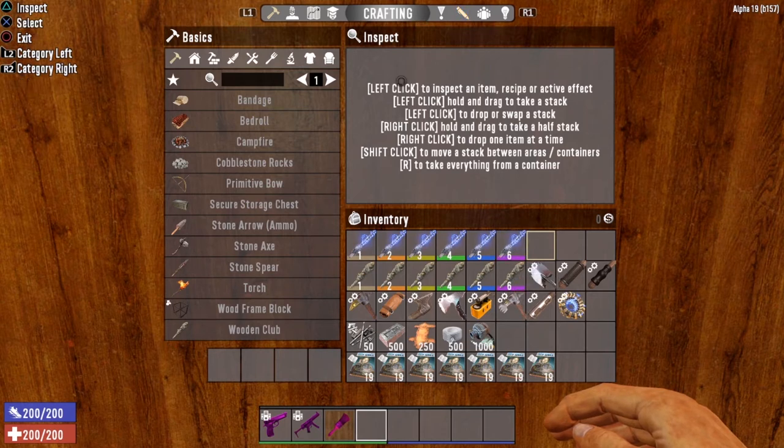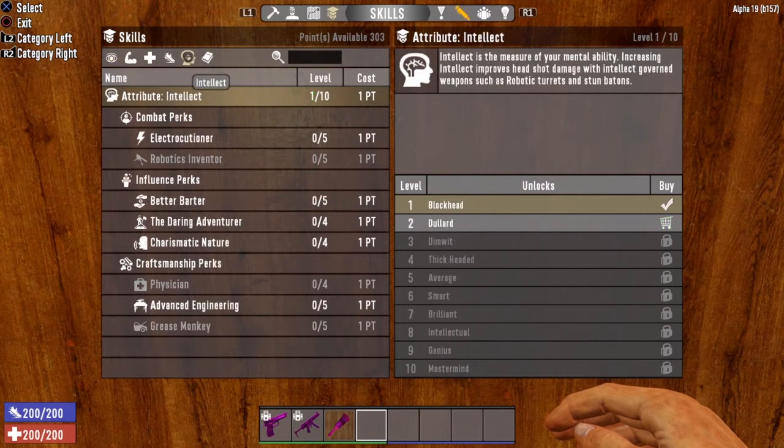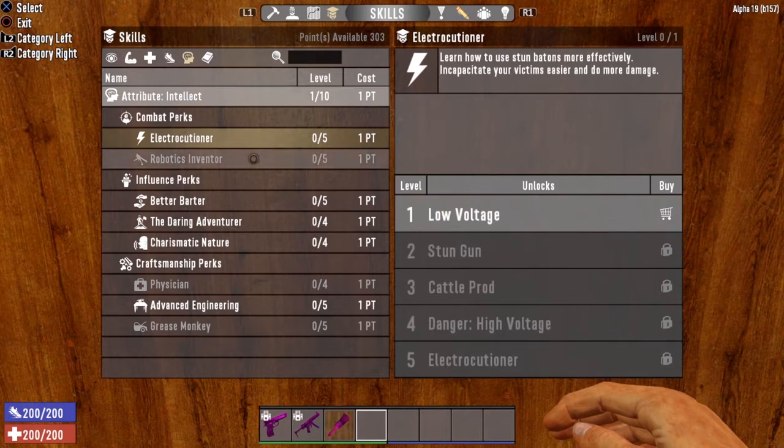We're going to start off with the skills that govern this weapon. The skills that govern it directly can be found in the Intellect tree, and that is going to be the Electrocutioner perk. This says: learn how to use Stunbatons more effectively, incapacitate your victims easier, and do more damage. So let's go through the Electrocutioner tree and see exactly what these perks do.